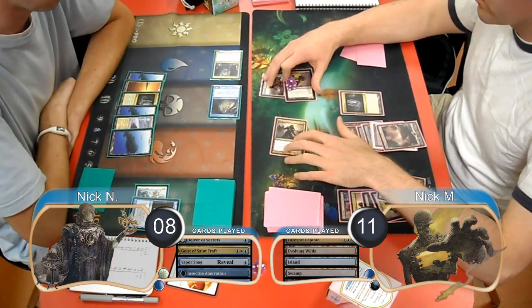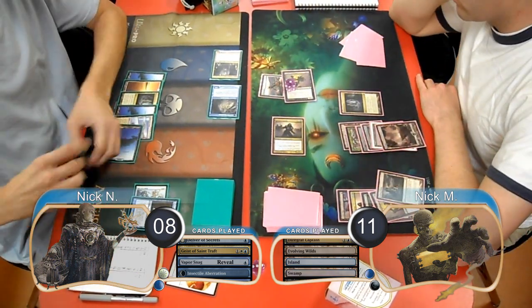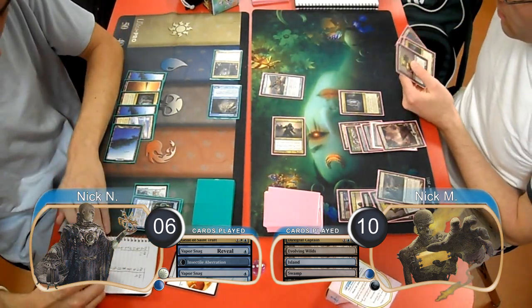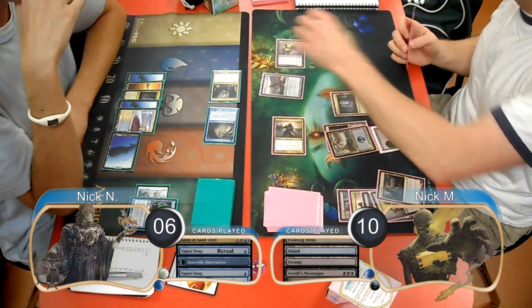Zombies then attacked with both of his creatures on his next turn. Delver chose to use his Vaporsnag to bounce the Messenger and took the other 2 from the Captain, going down to 6. Zombies then replayed the Messenger, taking him to 4.